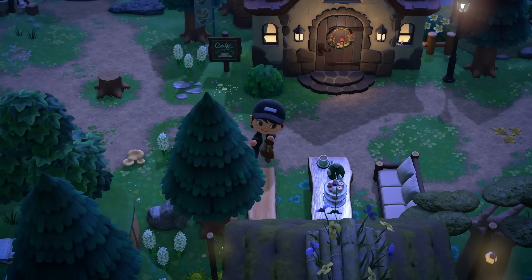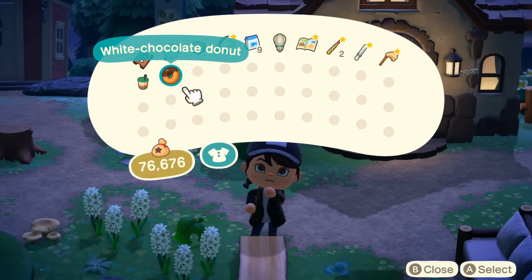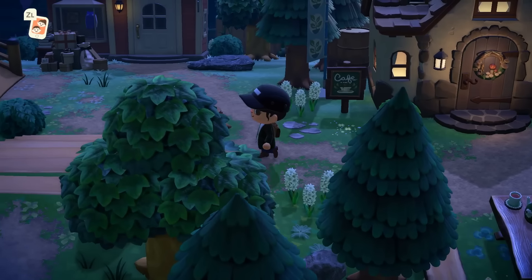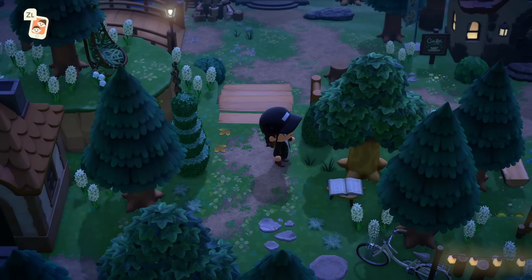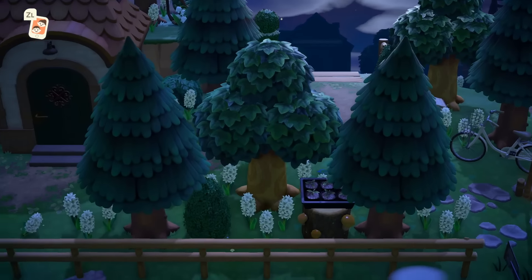There's another present. I like how interactive this island is. A donut — cute. Look at this view — even the view of Able Sisters and the house right there is beautiful.